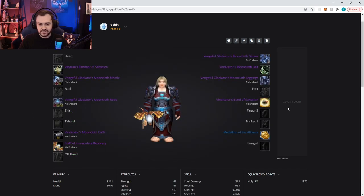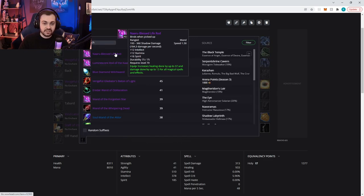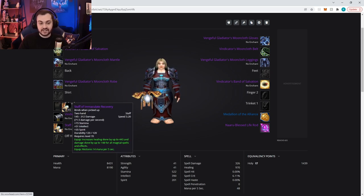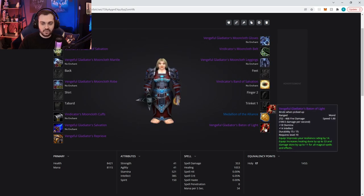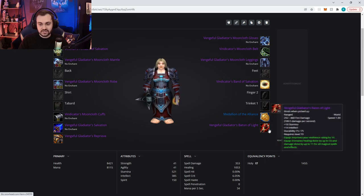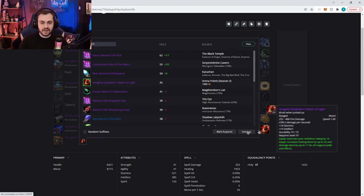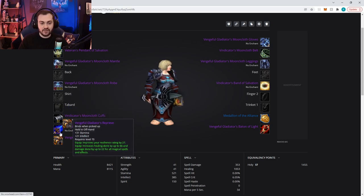We're going to put Staff of Immaculate Recovery as the main staff, and for the wand we start with the Naaru Blessed Life Rod — this is our general healing setup. If we get targeted or know we're going to be focused, swap to your PvP weapons: the Vengeful Gladiator's Salvation, Vengeful Gladiator's Reprieve, and the PvP wand. This is why picking up the PvP wand relatively early is nice. However, if you're spending points on something you're not using all the time, you're not getting value — so it's a judgment call depending on what wand you currently have.